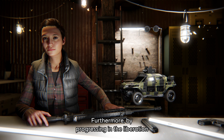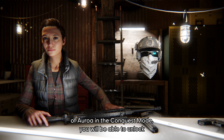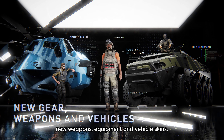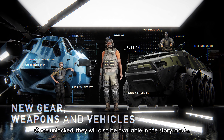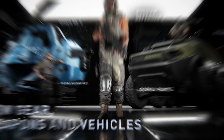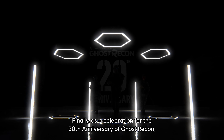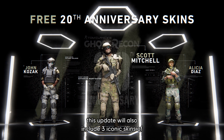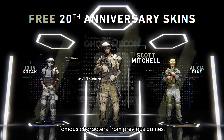Furthermore, by progressing in the Liberation of Auroa in Conquest Mode, you will be able to unlock new weapons, equipment, and vehicle skins — and once unlocked, they will also be available in the Story Mode. Finally, as a celebration for the 20th anniversary of Ghost Recon, this update will also include three iconic skins of famous characters from previous games.